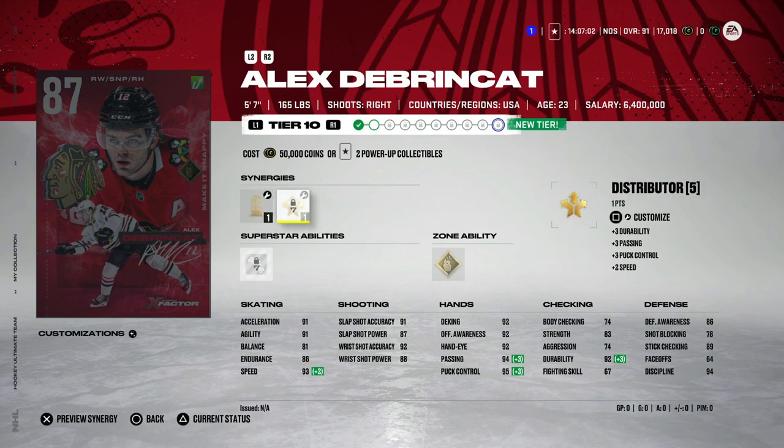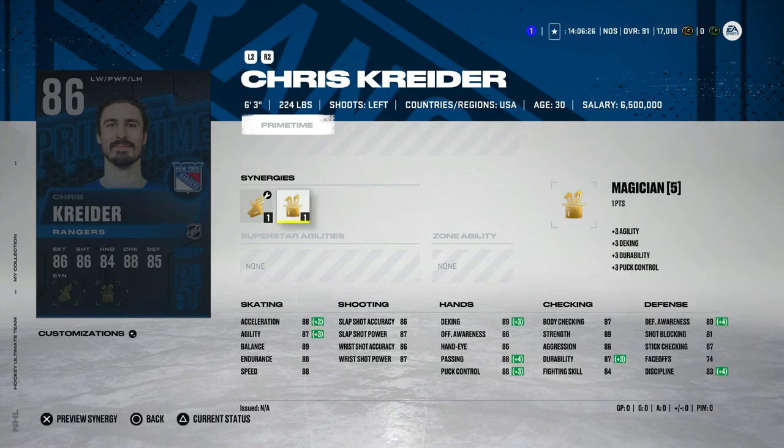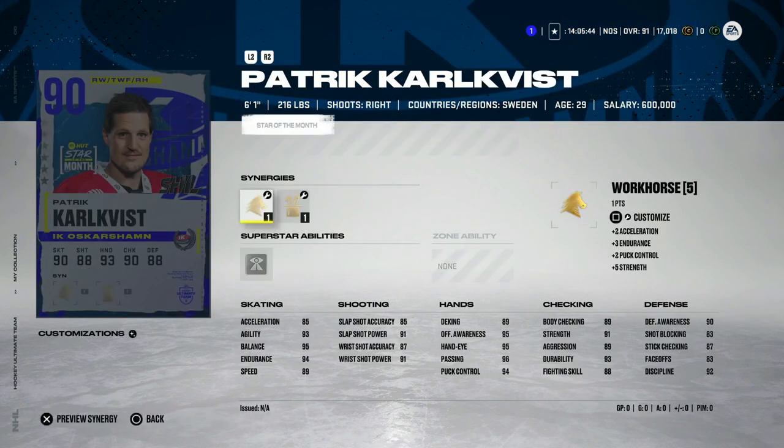Chris Kreider also got a prime time, and I've always liked his cards. He does come with Magician and Wingman, and if you get both activated early on, that's a nice addition to your team. At six-foot-three with mid-80s shot and hand stats in the high 80s, for anyone who's free-to-play and looking for a left-handed winger, this could be an option. If you're really good on draws, you could even play him at center.